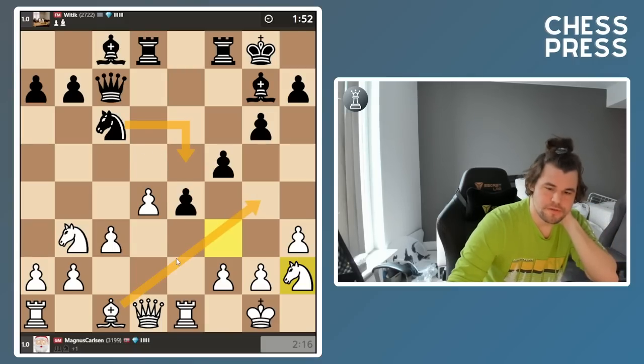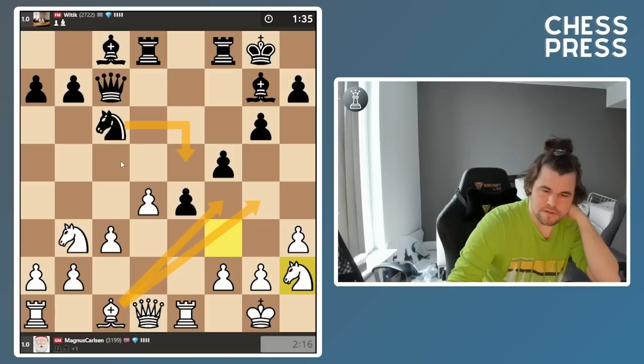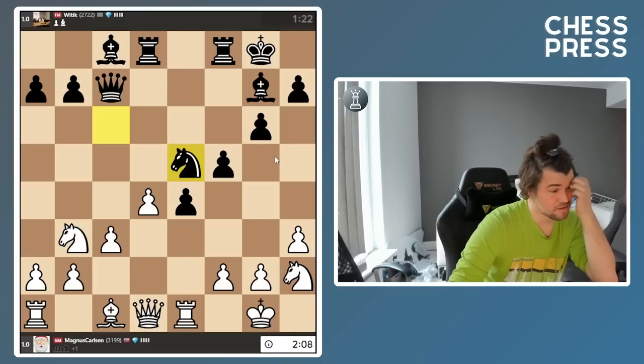Knight e5, I got bishop f4 — not allowing him to settle on some juicy light squares. f6 was a little bit annoying. He's got a little bit more activity now than I would have liked. Usually try and win my games without too many tactics. Should I go bishop g5 first, maybe, hoping that the rook doesn't have a lot of good squares?